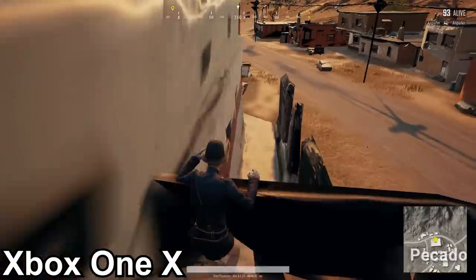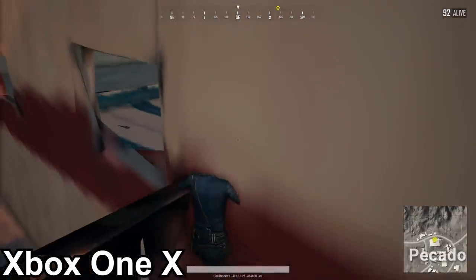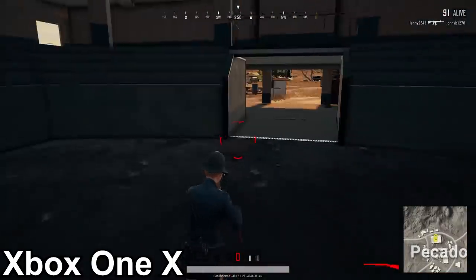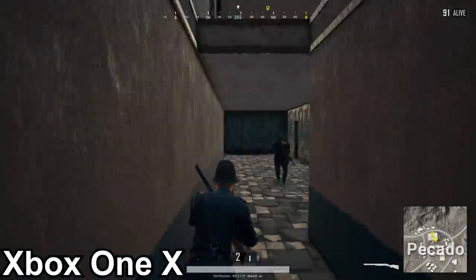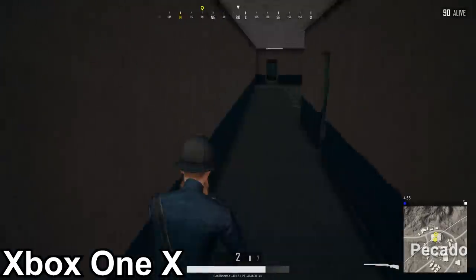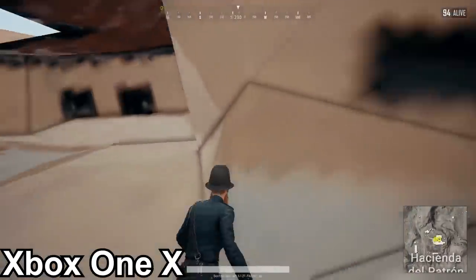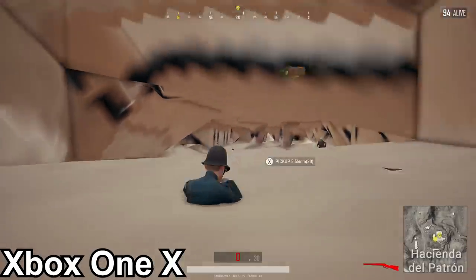Moving on now, we're on to the Xbox One X footage. I could have shown you tons of Xbox One OG footage, but I thought I'd just show you some highlights of each map and you guys can make your own mind up. As you can see, the performance is still pretty poor — it is better, definitely better — but not so much on Miramar, where performance is still very, very poor. You can see Hacienda doesn't load in at all on the Xbox One X. Picardo again is an absolute horror show on this map.